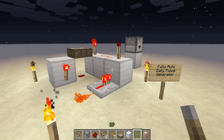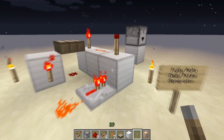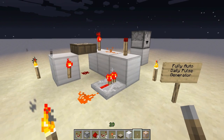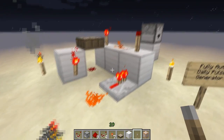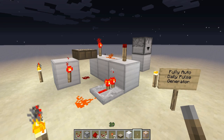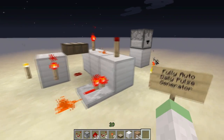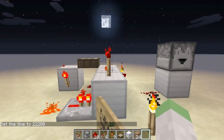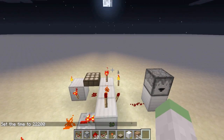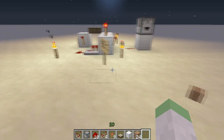What's happening nation, Pure Salvation here. Today I want to show you guys my fully automatic daily pulse generator. This machine will output a single pulse every single Minecraft day, and it's fully automatic, meaning you don't have to press a lever or activate a switch — it just does it by itself. I'm going to demonstrate the machine so you can get an idea of what's going on. It needs to be just before daytime, and there you go — that is the machine in action.